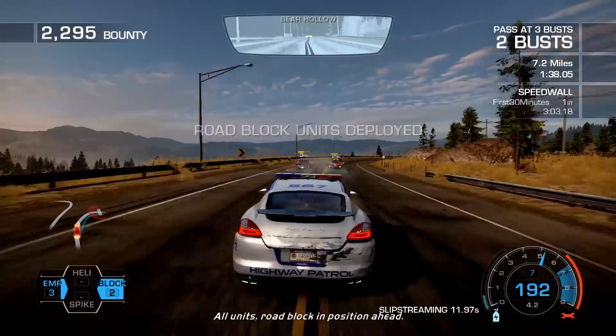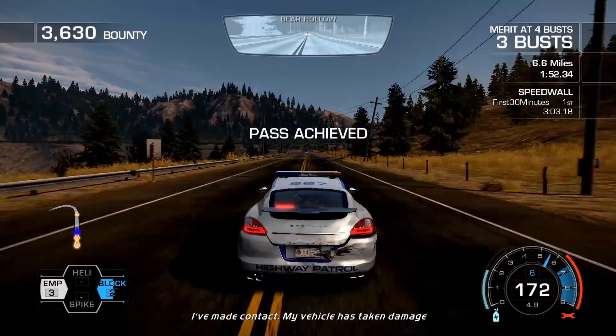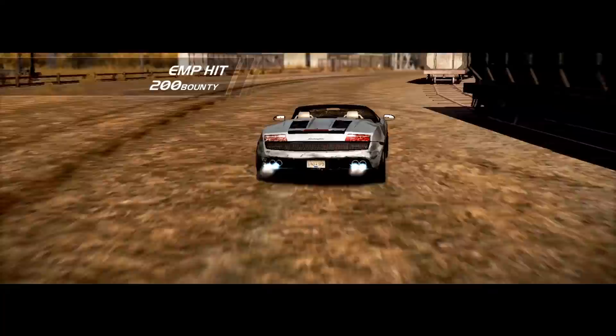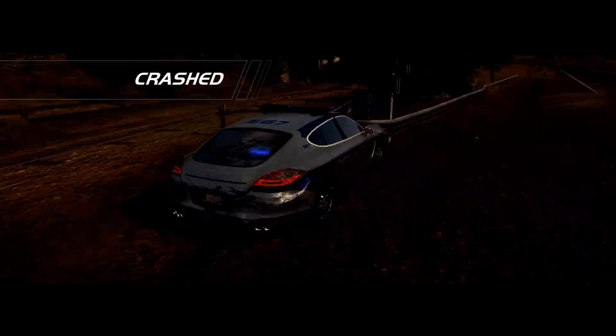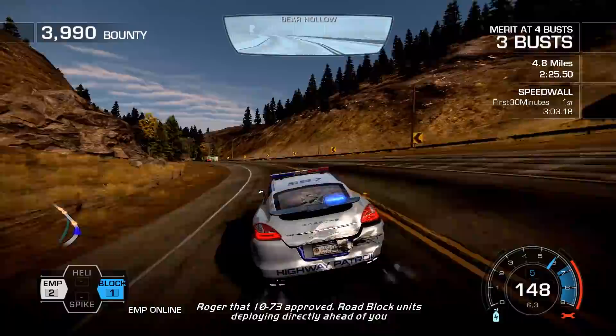Roadblock deploy — two busts, no spike strips unfortunately. There's somebody way out front, let's get him with the EMP. Six miles to go, everyone's up. I was about to say everyone's at pretty low health as I just slammed into that. 10-73 improved, roadblock units deploying directly ahead of you.